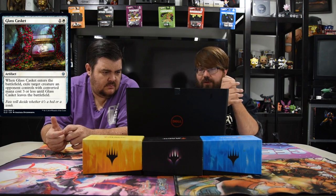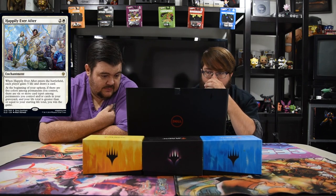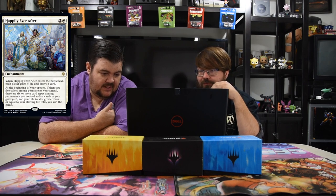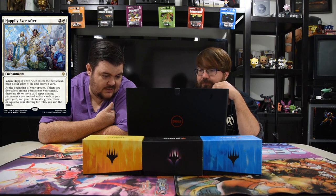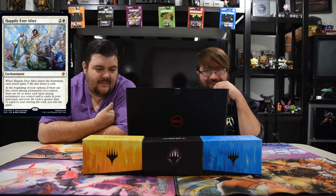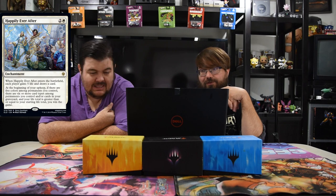Glass Casket — one and one white artifact. When it enters the battlefield, exile target creature an opponent controls with converted mana cost three or less until Glass Casket leaves. It's like an artifact version of Journey to Nowhere — but the three or less restriction is rough. Good aggro sideboard for sure. Next up: Happily Ever After — white and two, enchantment. When it enters, each player gains five and draws a card. At your upkeep, if there are five colors among permanents you control, six or more creature types among permanents or graveyard, and your life total is at or above your starting total — you win the game. Definitely a weird build-around rare.